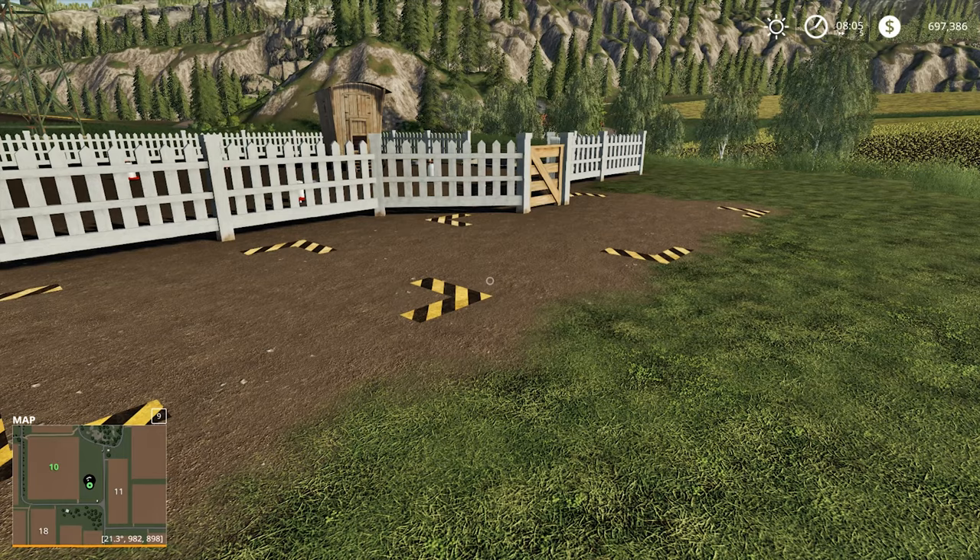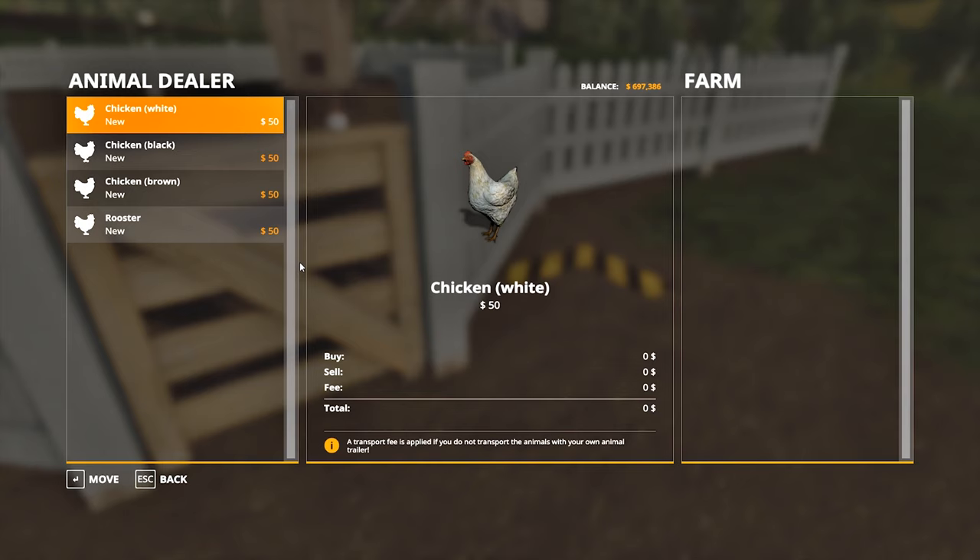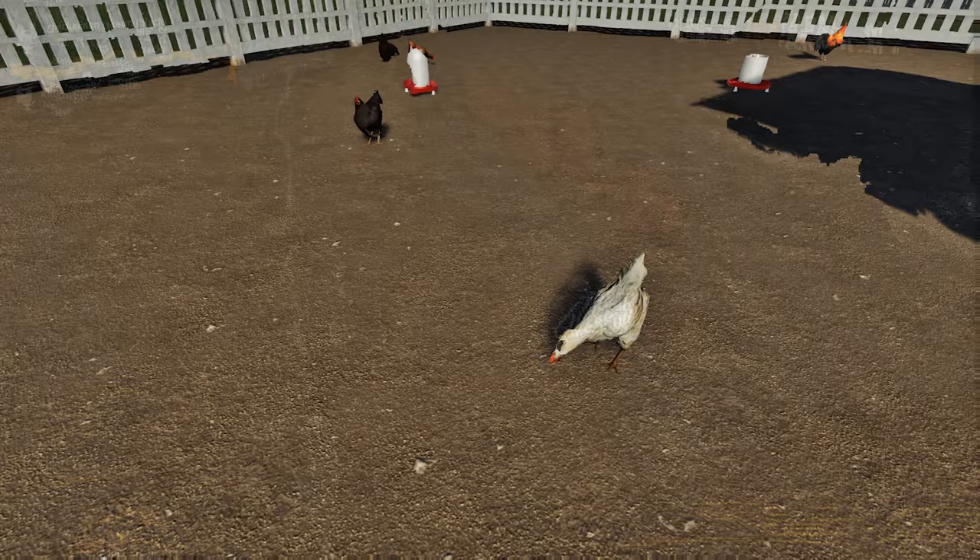First, you need to buy chickens. Go to the purchase area and press R. Here we see three kinds of chicken and one rooster. They differ only visually, so choose for yourself. I advise you to buy only one kind of chicken in one chicken coop. Each chicken costs $50, plus $15 for delivery.